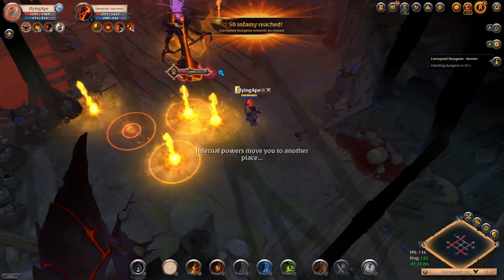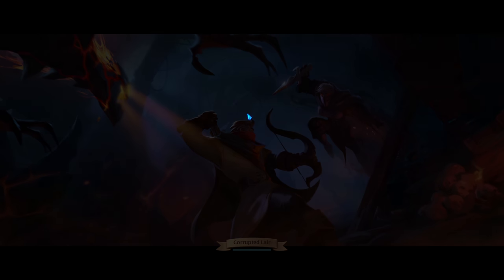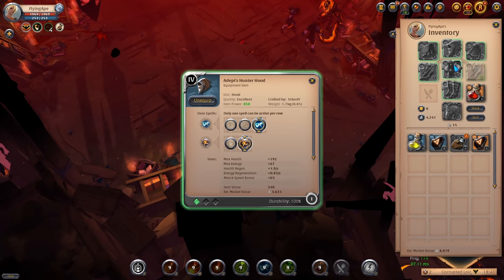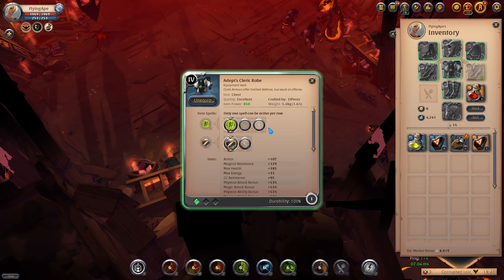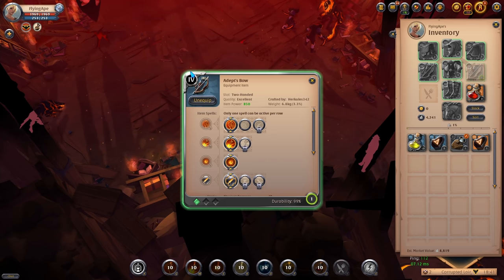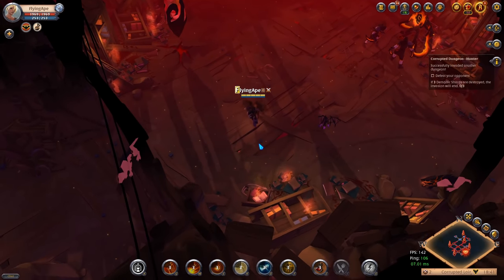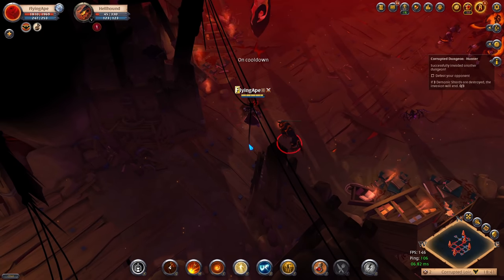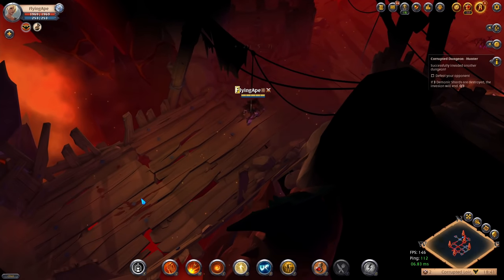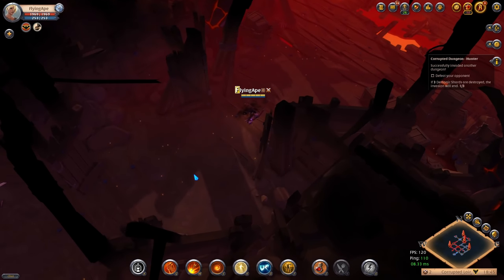I just got a message that says 'Infernal powers move you to another place' — that means we're about to invade another player. When this happens, make sure to swap to your PvP abilities: swap the active to Retaliate, swap in Everlasting Spirit, take Giant right away, and go for Multi-Shot to keep the enemy away. After spawning you'll have monsters around you — make sure to clear a path for yourself first otherwise those monsters will drain your HP.